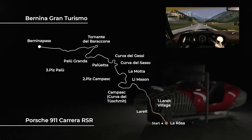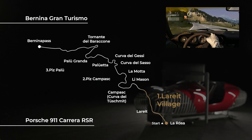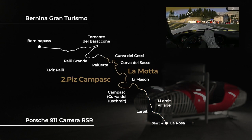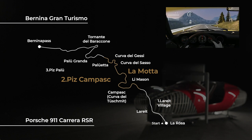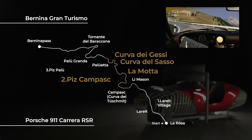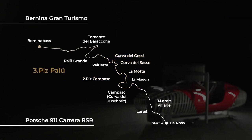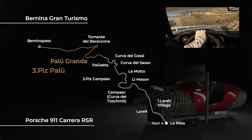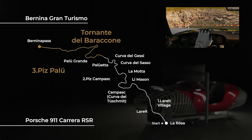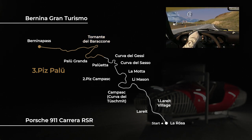The first section is called La Raid, because of the village we have on the right side of the track. This is a very fast part and you never go below third gear. The second section is called La Motta, because of the custom we find in the middle of the track. You go from the Limazon turn to the Campash one, ending with Curva del Sasso and Curva dei Jessi, which is very narrow and you need to do them in fourth gear. The third and last section features the Palio Grande turn, very close to the Parabolica in Monza, followed by a U-turn called Tornante del Barraccone. After that we have a fast part bringing us to the chequered flag.